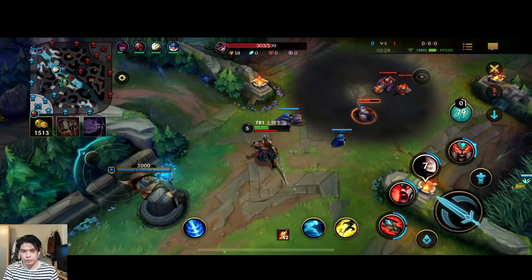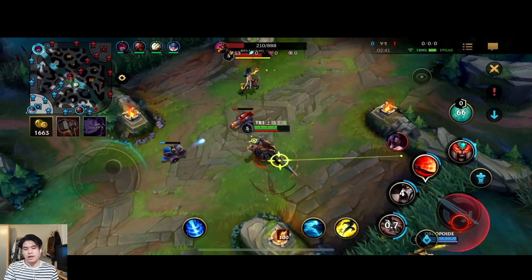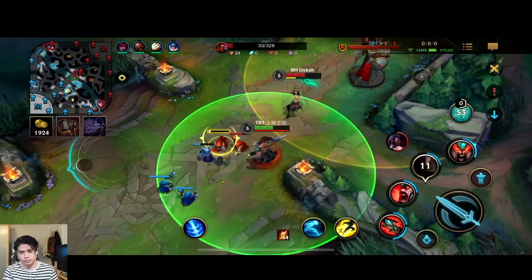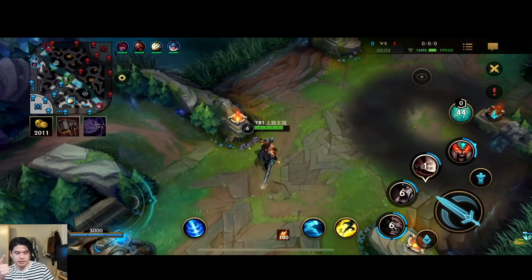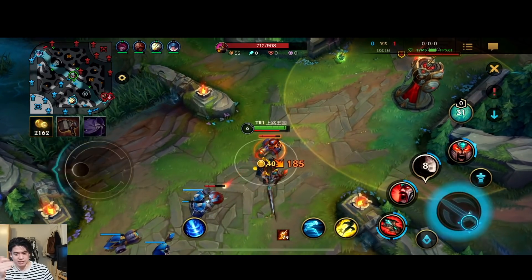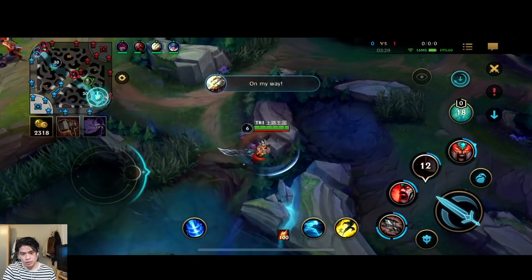We're taking a lot of damage, but we have the ultimate so we should be fine. The full item build is gonna be Navori Quickblades, then Stormrazor. The next three items are either Serylda's Grudge, Infinity Edge, or Blade of the Ruined King for more lifesteal and attack speed. Navori and Stormrazor are gonna give me enough crit chance for 100% with the passive, so I don't need that much extra crit — that's why I'm going Blade of the Ruined King for the extra slow, lifesteal, and attack speed.